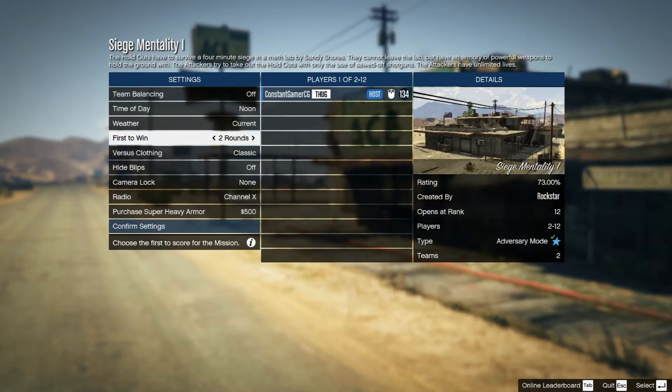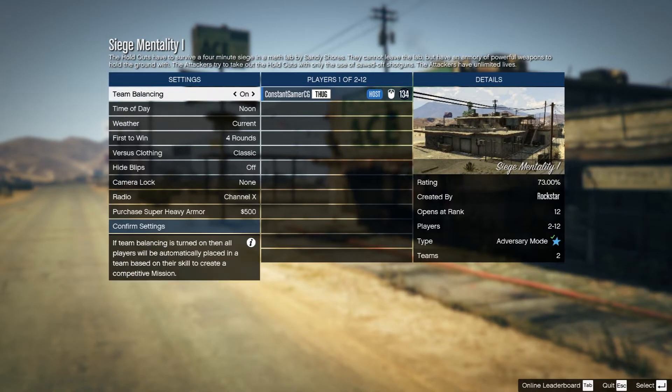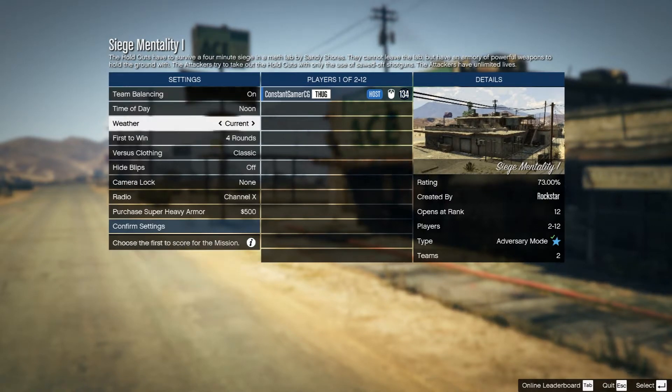You're then going to want to invite a friend. The only settings you're going to need to change is rounds to 4 and team balancing to on. You can then launch the job.